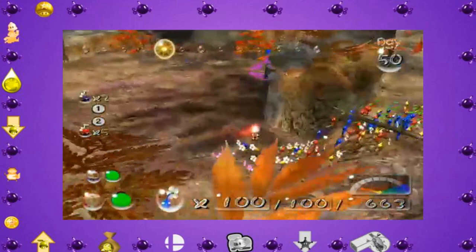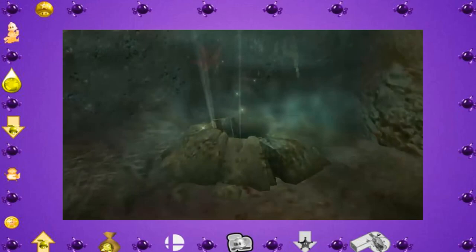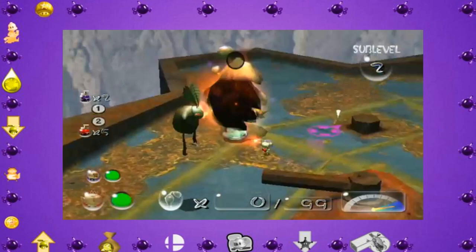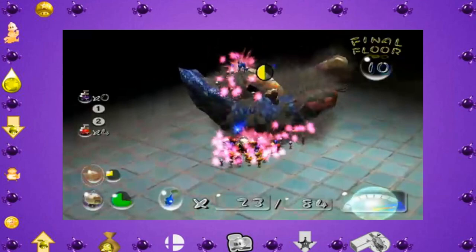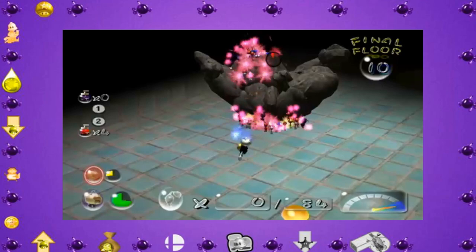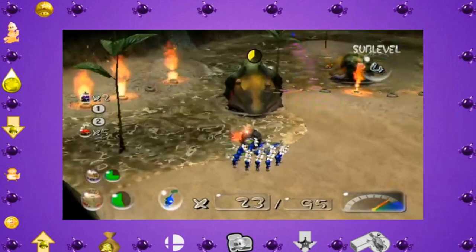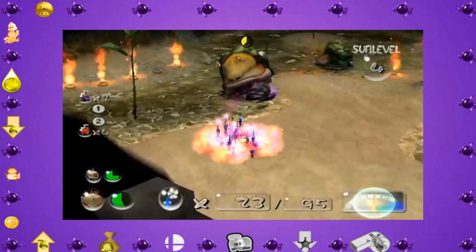Our next cave is in the Wistful Wild, the last area of the game — we've 100%ed everything else, so it's time to finish this. We start with the Cavern of Chaos, which is like the part-2 version of the Shower Room with more difficult enemies and placements, but with enough patience everything is possible. The boss is also easily doable with sprays. Floor 4 features two Emperor Bulblaxes, which I wasn't really looking forward to, but the developers were kind enough to leave bomb rocks around the arena. With a little help from those and our Blue Pikmin, we take down the Bulblaxes without too much incident. The Cavern of Chaos is now complete.